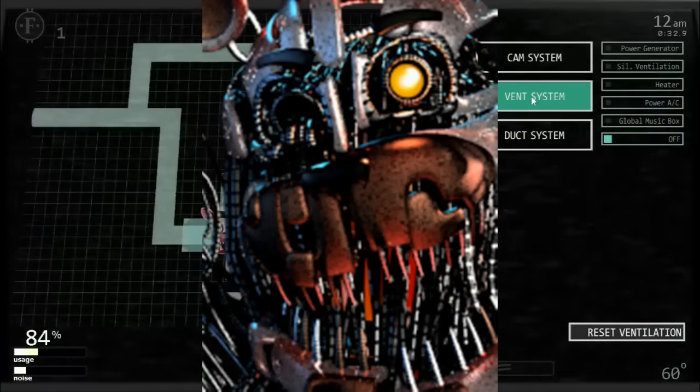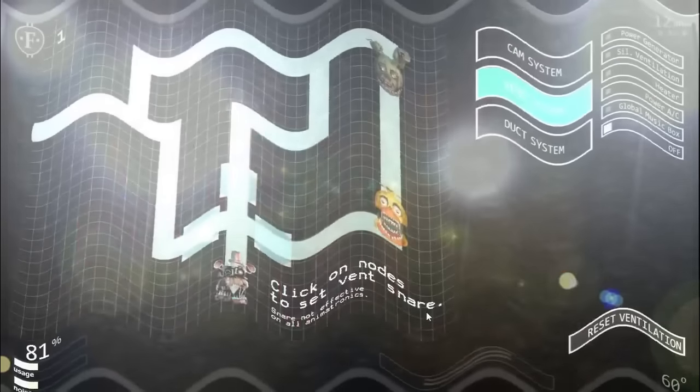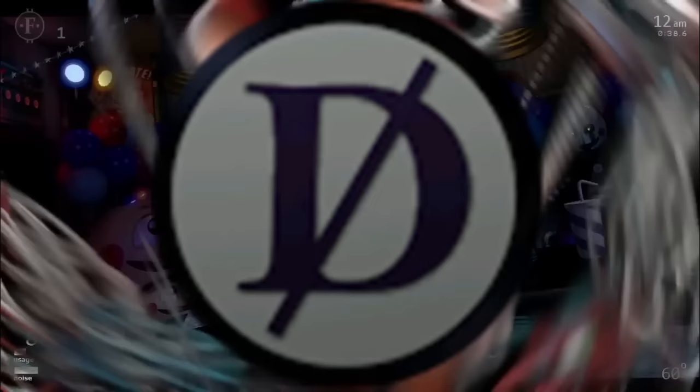Molten Freddy works exactly the same as Ennard, except his starting speed is 8 and he is visible on the vent camera. When he's ready to attack, he will laugh. Deal with him like everyone else in the vent. He can't be death coined.